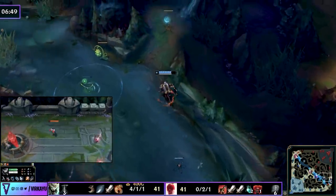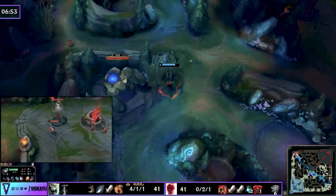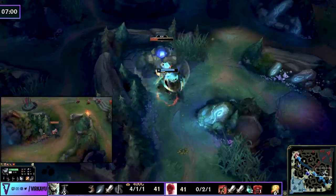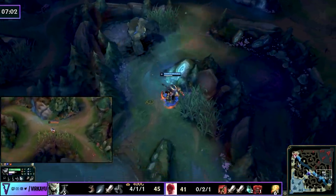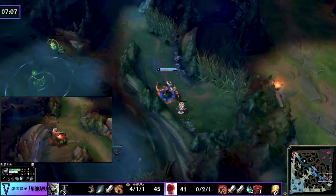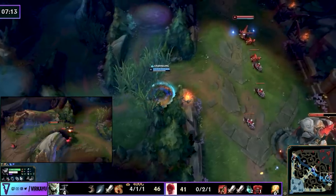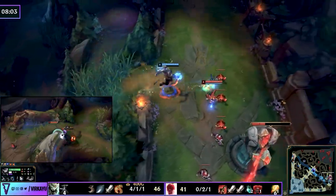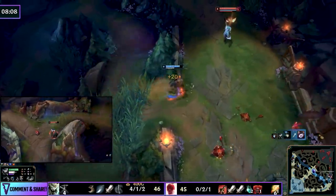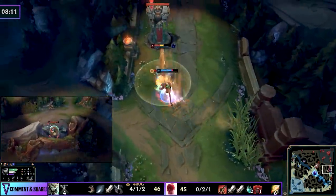Maybe the enemy jungler doesn't give you a freebie. No matter what happens — if the enemy jungler is off the map, topside, wherever — go take his camps. You have the lead, invade, alpha cat style. Kill him if he comes, otherwise deny him as much as possible. There's no catch-up experience but most importantly there's nothing better than feasting on bottom laners returning to lane. Look at the power of Conqueror here — he's not missing the burst of Electrocute at all.